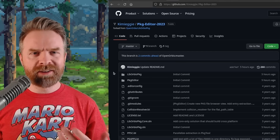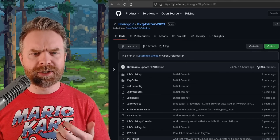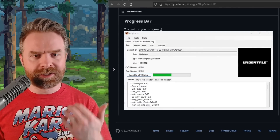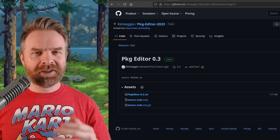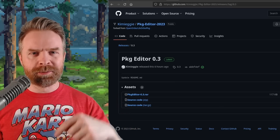Next up, we're quickly talking about FPPS4. Thanks to Kimmy G, there's a brand new package editor that you might be interested in. This package editor does have a progress bar, and Kimmy G says there are more features that are going to be added. Like everything else I talk about, I'll drop a link to it in the description below.